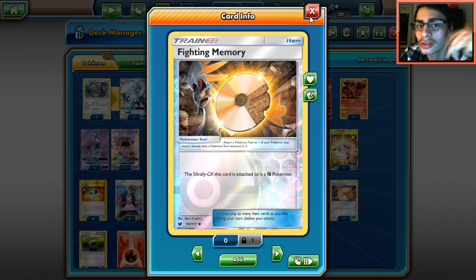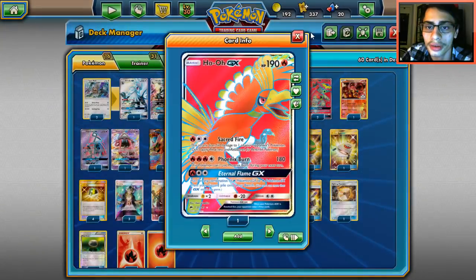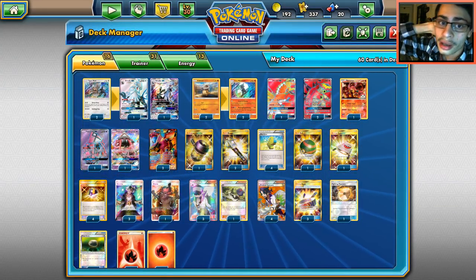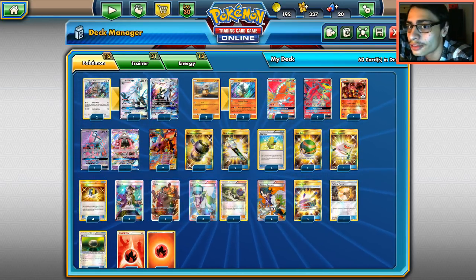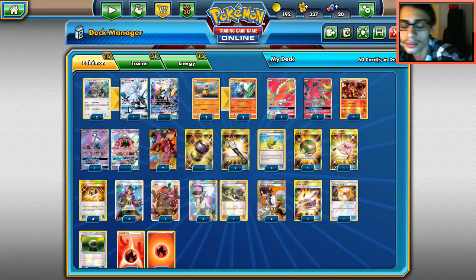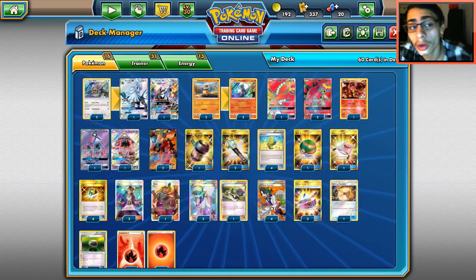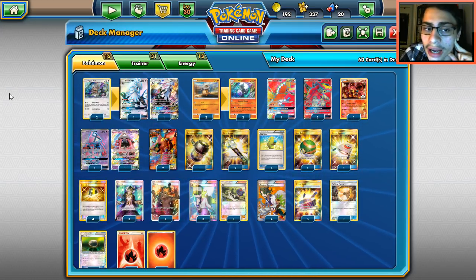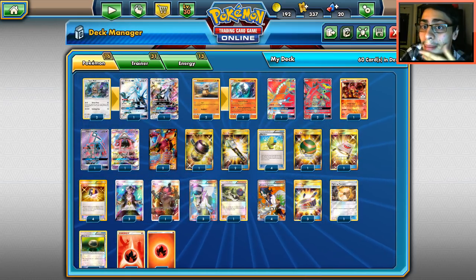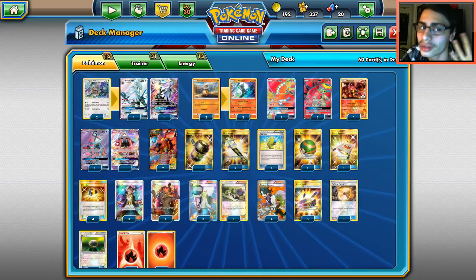Silvally GX has already seen some popularity alongside Volcanion. People like Silvally Fire in Volcanion, so why not throw it in. Silvally is mainly here for the ability. Cutting to one Silvally is fine — you can run two Nulls and one Silvally — but I'm going two because if one gets prized it's a big problem. We also have our one Baby Volcanion with Power Heater, but with all the ways we get energy back, we only really need one.